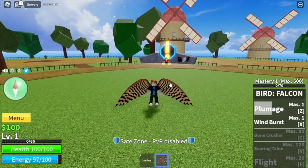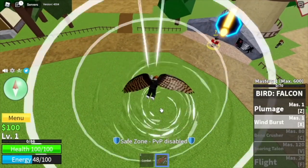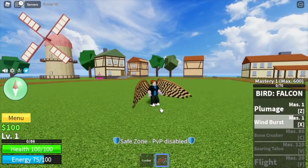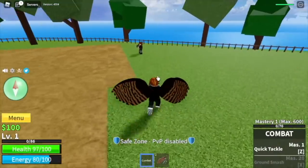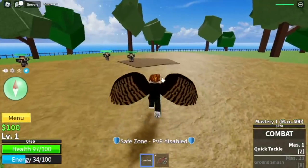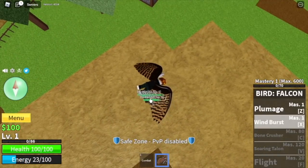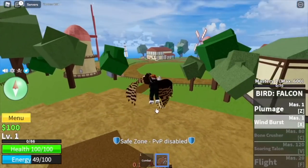Okay guys, so we're gonna start this grinding quest by showing you the skills. We have two skills: the Plumage and the Wind Burst. You cannot use your Wind Burst if the Plumage is not activated — just like the Diamond's Encrust. One good thing is that the Wind Burst is multi-target, which means you can defeat multiple mobs at the same time.